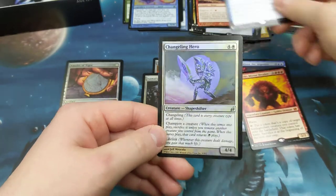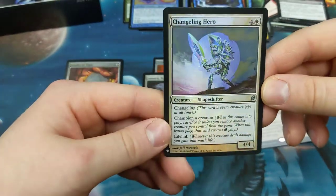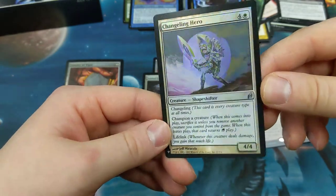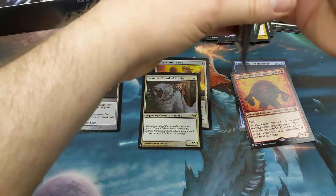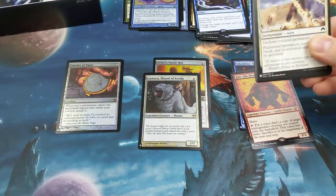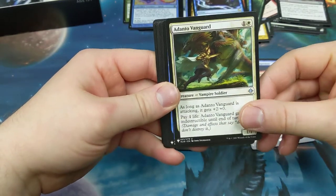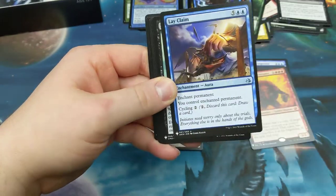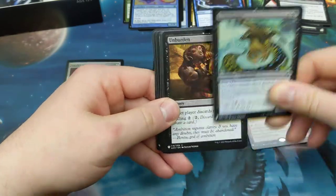Changeling Hero — just got done talking about those changeling dudes. I remember when these came out — the champion mechanic is pretty cool. There are combos in that if you know how to work them correctly. About halfway through the box, 12 minutes — doing much better this time around than the last. Sorry if I put you to sleep last time, we're just having so much fun. Deep Freeze, Lay Claim — another card I had high hopes for because it seems like it'd be good. Shriek — most playable.